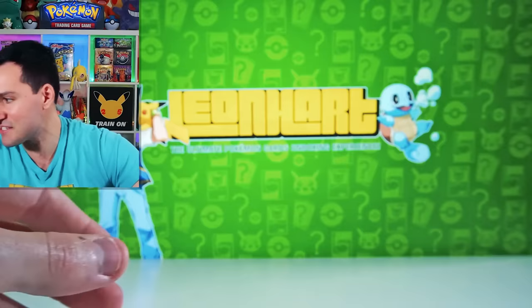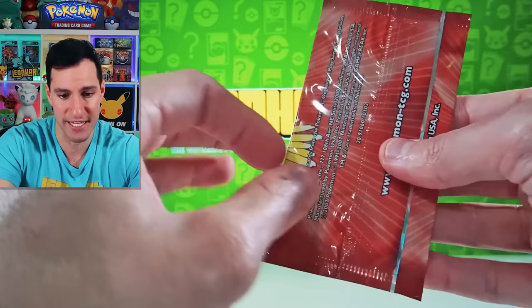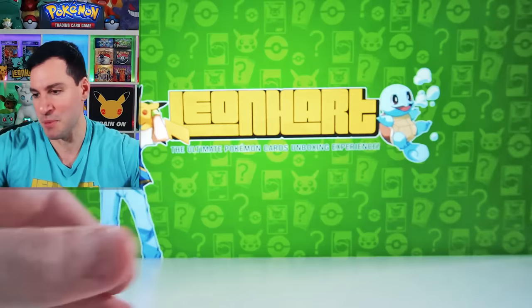Here it is my friends — Pop Series 5! You know from Celebrations that Gold Star Umbreon reprint? This, my friends, is the original set where it came from. Extremely difficult to pull because you only have two chances. Here we go — wish me luck, guys. Oh, I can't believe I just opened up that pack. Very nice — Pikachu and Charmeleon appear. So there we go — that was Pop Series 5.